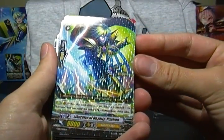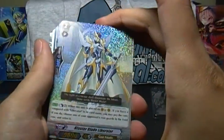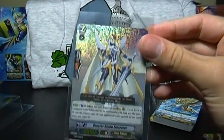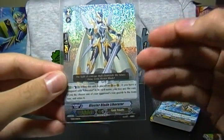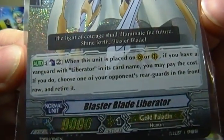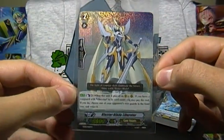Liberator of Royalty Phalon is a grade two that gains 3,000 when he attacks if your Vanguard has Liberator in its name. And then the sweet foily Blaster Blade Liberator — I should put that in a sleeve right away. This card is currently exclusive to the trial deck; it's in Set 10 but only as an SP. So this is the cheapest way to get Blaster Blade Liberator. His skill is Counterblast two when placed on Vanguard or Rearguard — if you have a Vanguard with Liberator in its name, retire an opponent's rearguard in the front row.